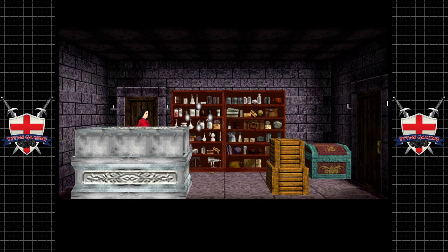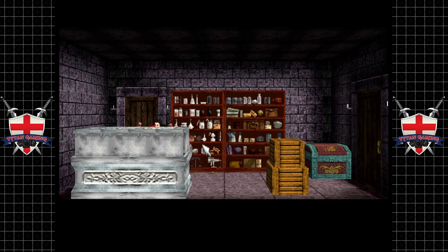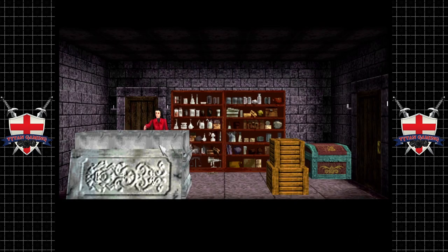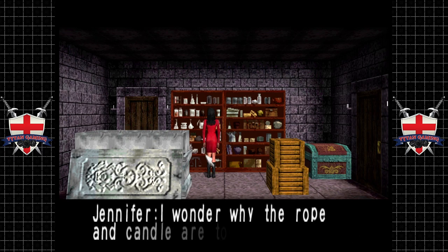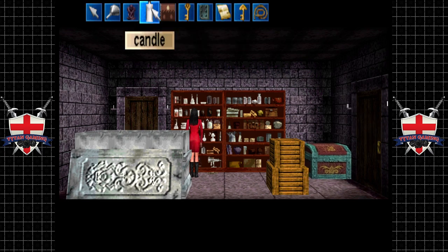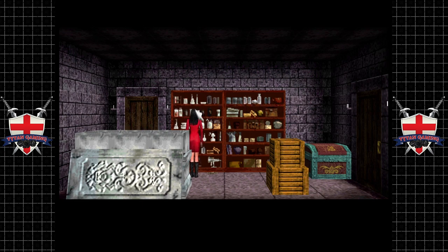All right, we've got a coffin or something here. Chemicals and laboratory instruments. Oh, a mummified Scissor Man — the corpse looks very old. A key — you have the box key! All right, we've got another key. We've got a rope. I wonder why the rope and candle are together. But there is something else we need in here. Hello, something's going on in that room. So we've got a box key but we don't have a box to use it on.